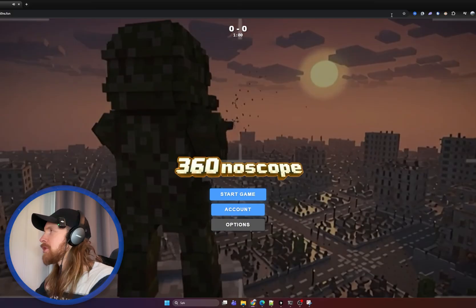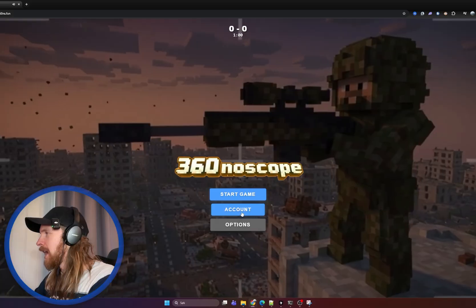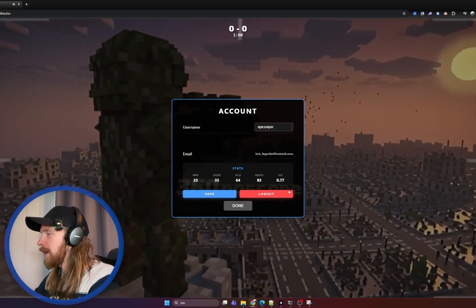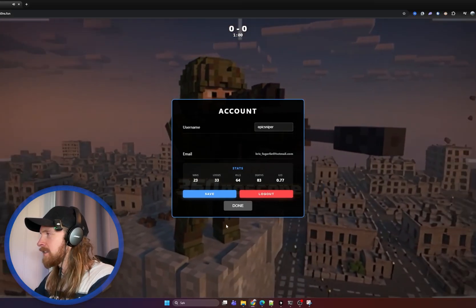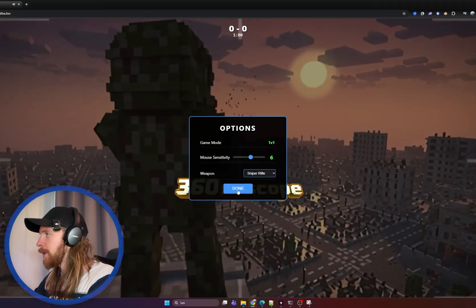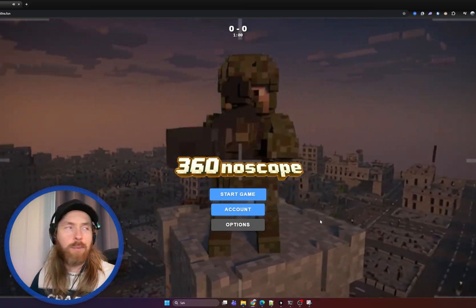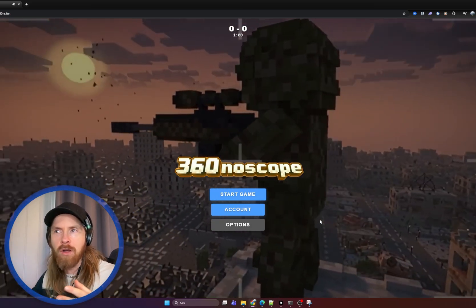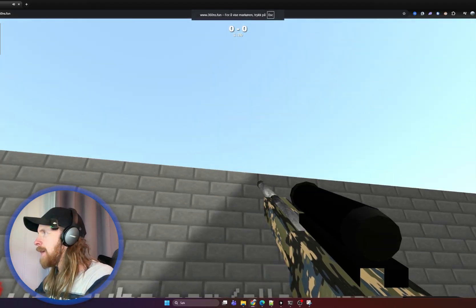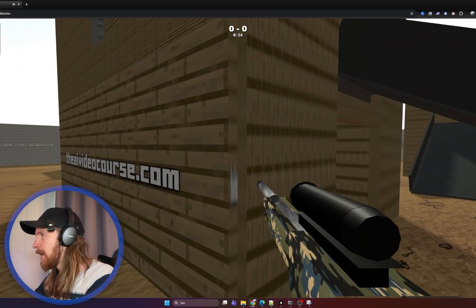Let me walk you through the game. I call it 360 no-scope. I created this animated video in the background. I have an account I can log into with my username and email, some stats, mouse sensitivity, and currently only one weapon. We're playing against AI CPU bots. There are also some ads here — YouTube.com slash my channel — shown per round.